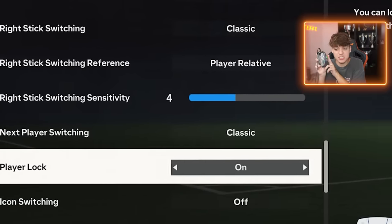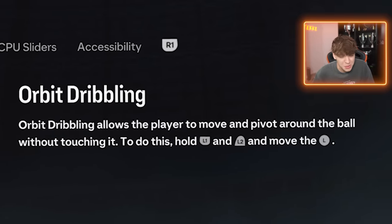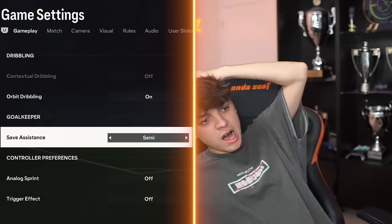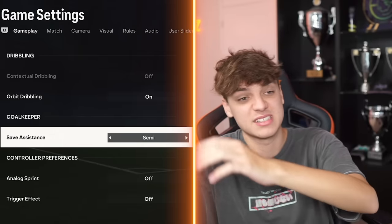Player lock is really good if you get to know how to do it — you click both sticks and it does a player lock. All bit of dribbling — I've not got a clue what this is, but I've left it on. Save assistance is on semi. Last year when I was practicing for playoffs, I had it all assisted and my keeper was making no saves. So I tried semi and my keeper started getting better — that's why save assistance is on semi.